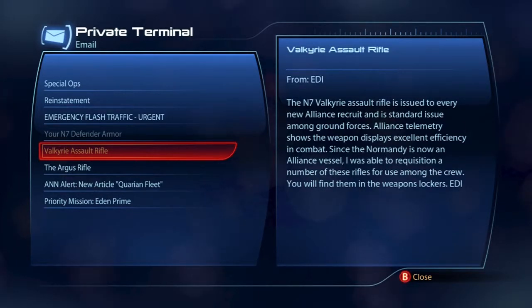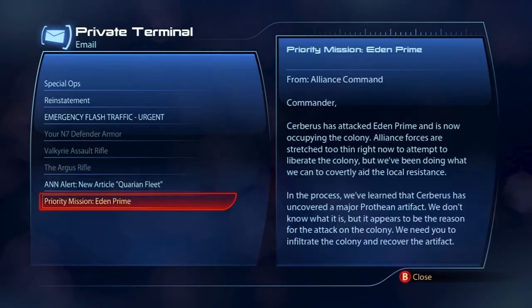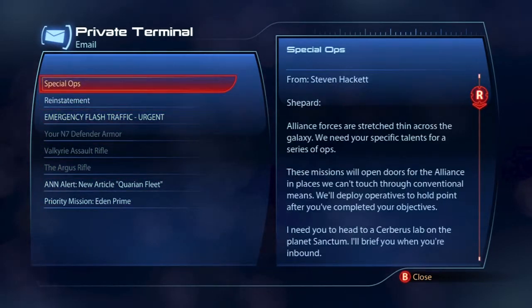Valkyrie Assault Rifle: 'The N7 Valkyrie Assault Rifle is issued to every new Alliance recruit and is standard issue among ground forces. Alliance telemetry shows the weapon displays excellent efficiency in combat. Since the Normandy is now an Alliance vessel, I was able to requisition a number of these rifles for use among the crew — you will find them in the weapons locker.' And the Argus rifle received more positive ratings than any other assault rifle in the polls. Cool, so we got all that.